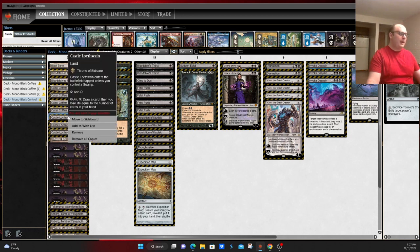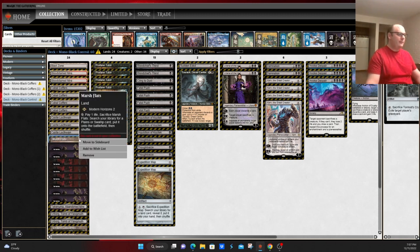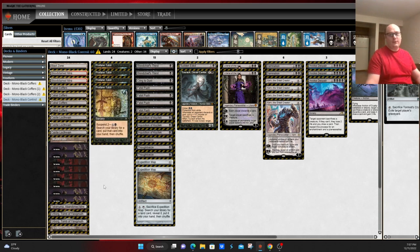You also get to run multiple copies of Castle Locthwain as a way to draw cards as you're playing out your hand and maybe running low on resources in the mid-game. Beyond that, you do run a couple of fetchlands, both to thin your deck. Some versions have also played Bolas's Citadel in the past, and also as a way to reduce the cost of something like Emrakul, the Promised End, plus just to cycle and thin out your deck that tiny extra bit.